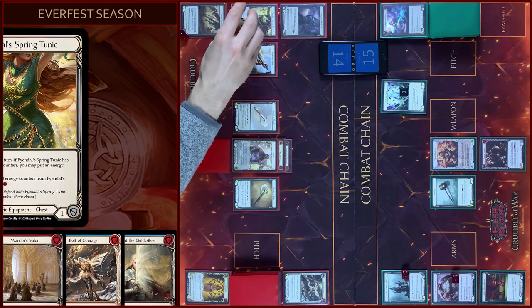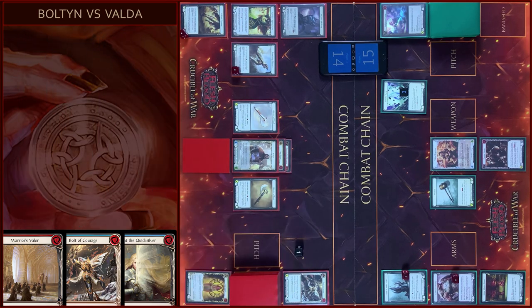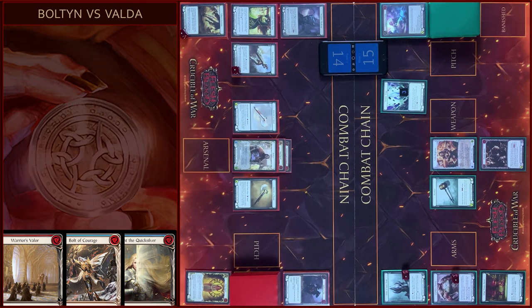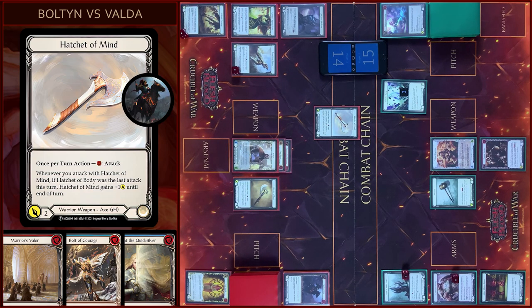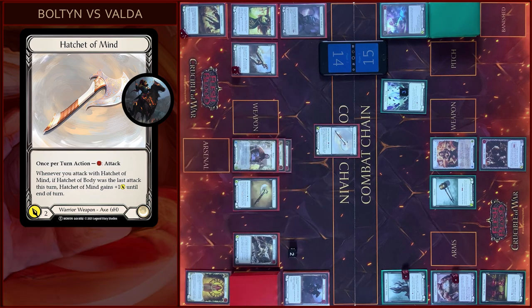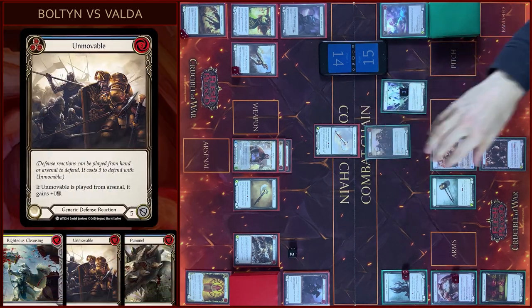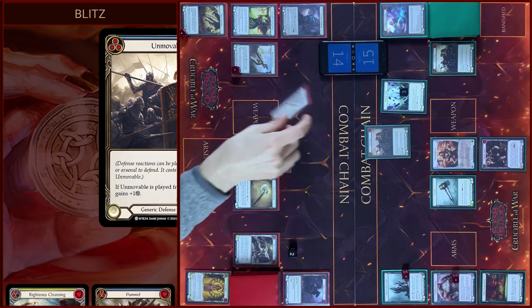I will start my turn with Counter on Tunic. Then I will use Tunic Ability — revolve to you, plus one resource. I will play Spurs of War, pay one, close this action. Then I will attack with Hatchet of Mind, pay two Floating — four damage, go again. No block, no reactions. I will play Unmovable, pay three — block five. Close this combo chain.